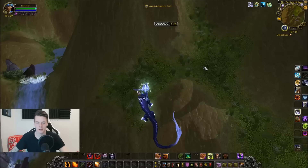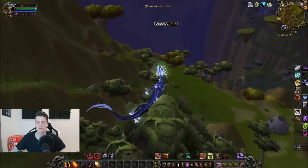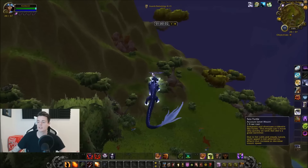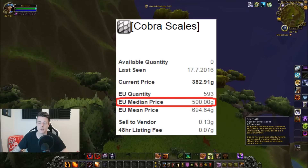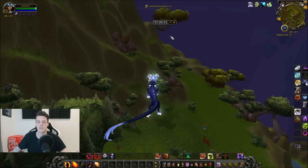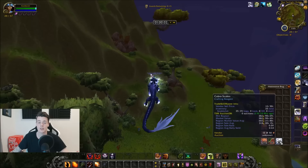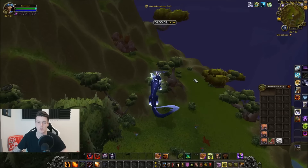Welcome back to another gold farming video. In this video we're going to be farming something you guys have been talking about a lot — the Cobra Scales. They sell for around 500 gold average, so I was curious how many you could obtain. After one hour, as you can see on my stock watch, I managed to get 35 of these. That's like almost 20,000 gold in just one hour.